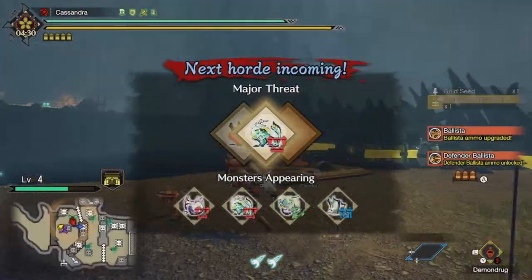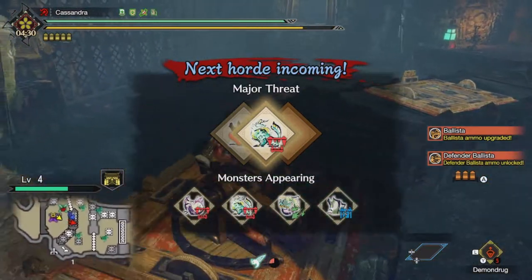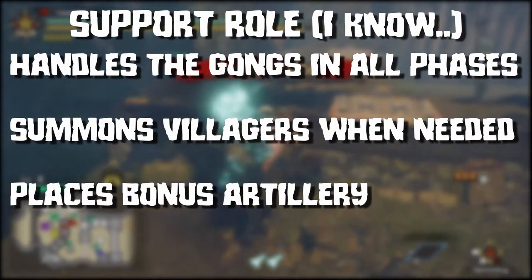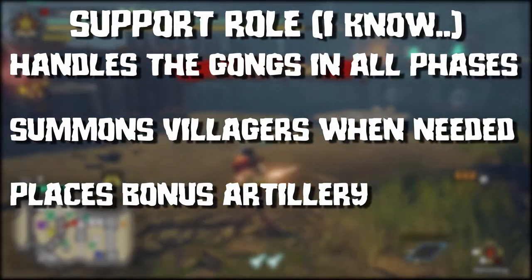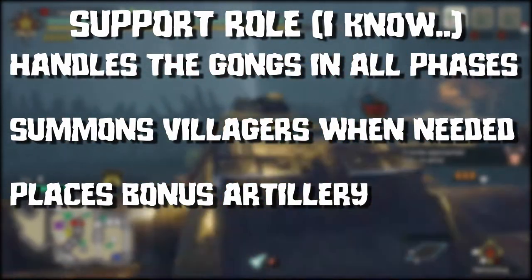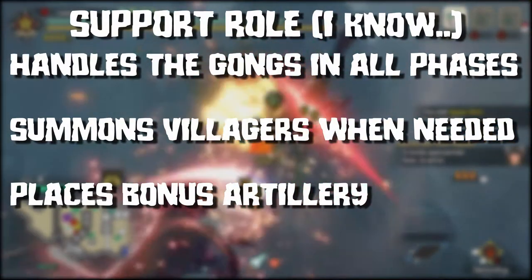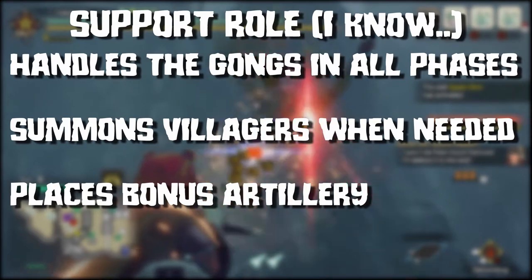Just one final note before we go into the script. You will have to designate one person on the team as the Support. This person's job will be to take care of all additional instalments — so the villagers, the gongs, and any other artillery that needs to be set up. In addition, the Support may also wish to place Dragonbait on the floor of each area to keep some monsters tightly grouped. Everyone else will be all muscle. Alright, eat your dango, get your food skills — let's get started.